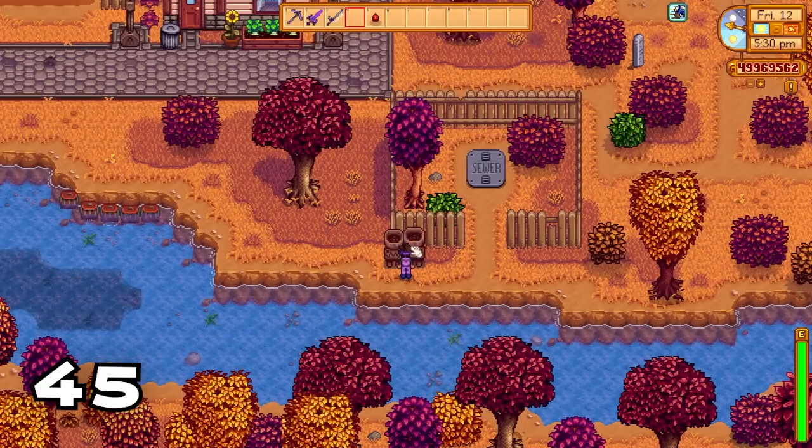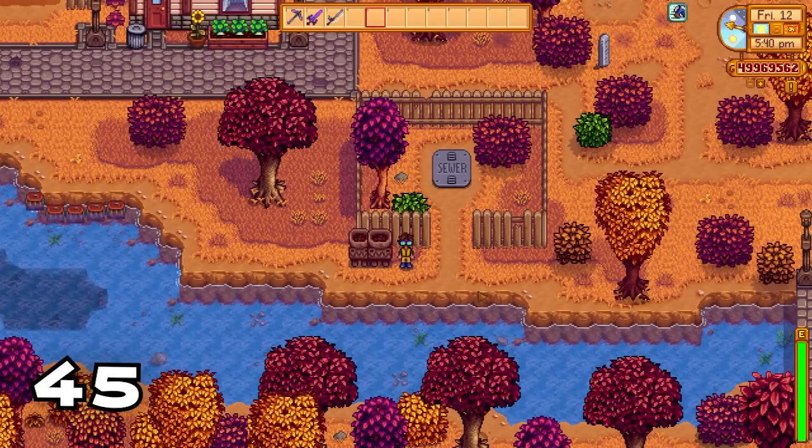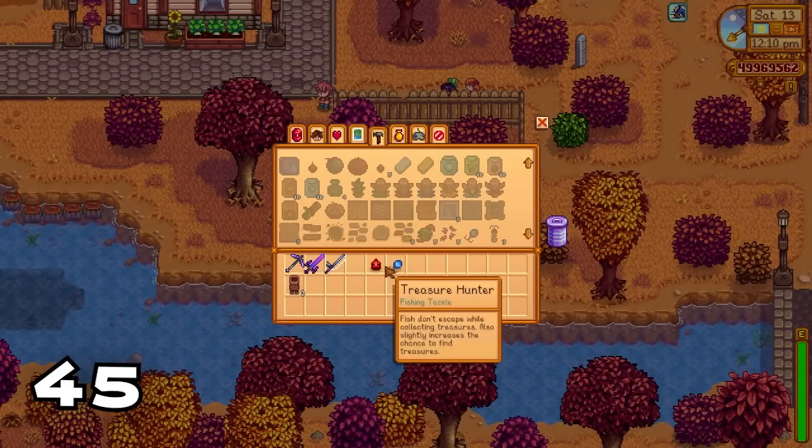Did you know that if you put a spinner and a treasure hunter into a deconstructor you will get back the exact materials you needed to make them in the first place? This way you'll never run out of spinners or treasure hunters if your tackle gets low durability.